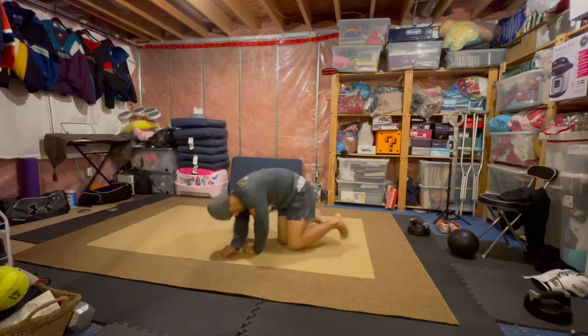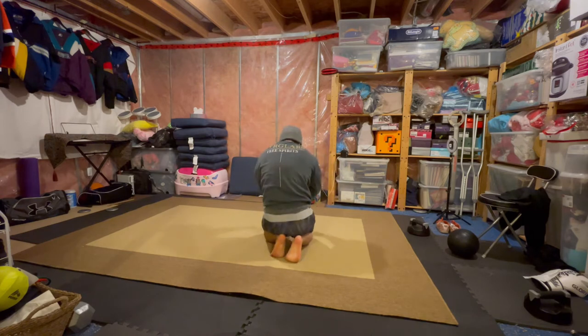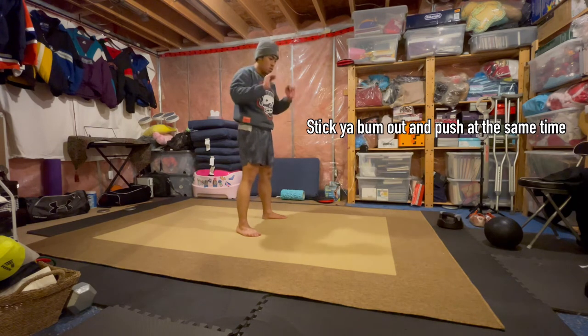Once you finally get used to the coin drop, you want to make sure the weight is in your upper shoulders. That way you're not on your lower back and you won't be slamming your back on the ground every single time. The last part is just getting back up from a single coin drop — an easy way to do this is getting your bum, sticking it out, and pushing at the same time.